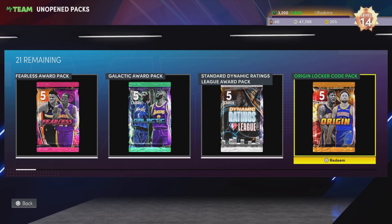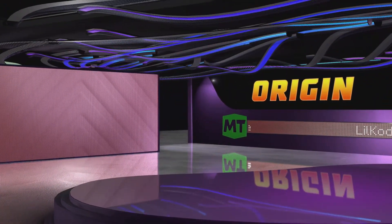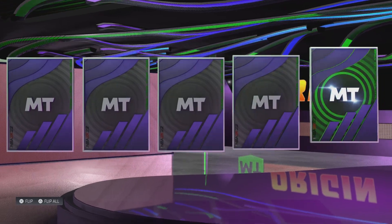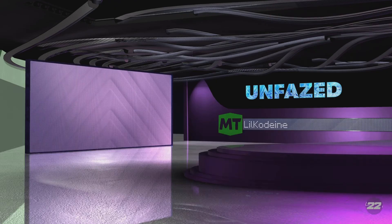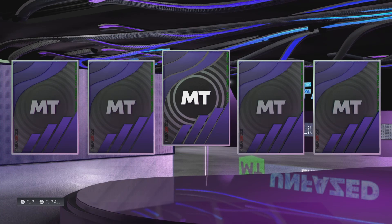Pack number two, I'm going to go with the origin pack. Klay Thompson just won a championship, so we'll rip it open. Not even a shake — that's very uncool. We got Demarcus Sabonis and Ty Jerome, two very bad pulls. That origin pack was hot trash, hopefully our luck will change.